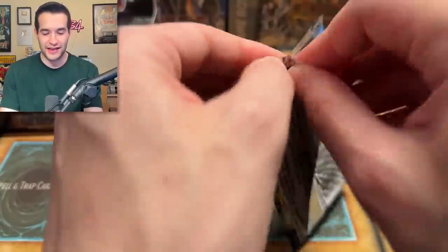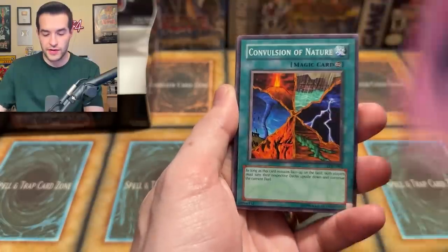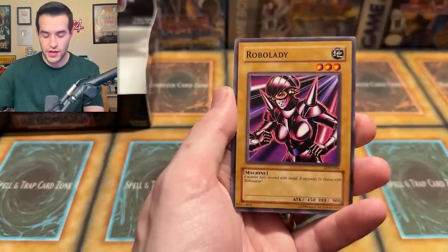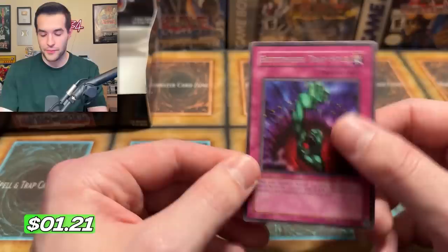Legacy of Darkness, original print — let's pull something crazy here. Oh, that's a weird opening of the pack. We have Soul Demolition, Convulsion of Nature, Woodland Sprite, Dragon's Gunfire, Possessed Dark Soul, Super Rejuve, Bad Reaction Samochi, Robo Lady, and a Bottomless Trap Hole — original print. Hey, that's a cool card, but it's not first edition.